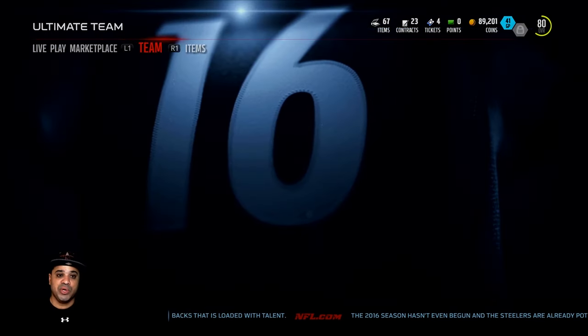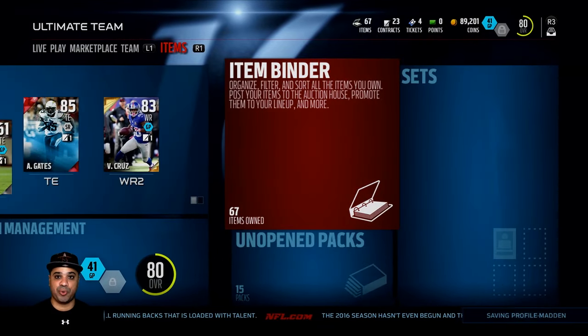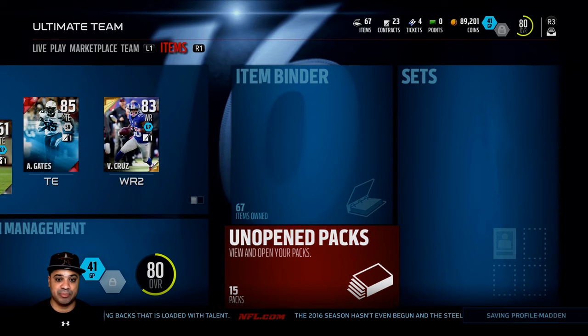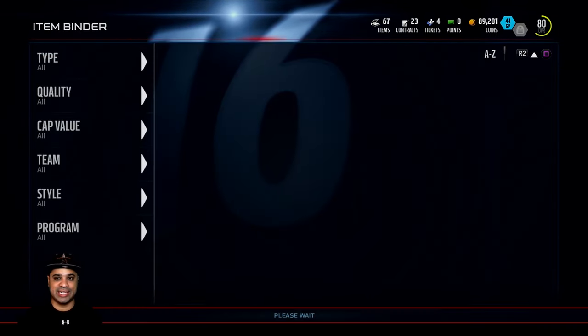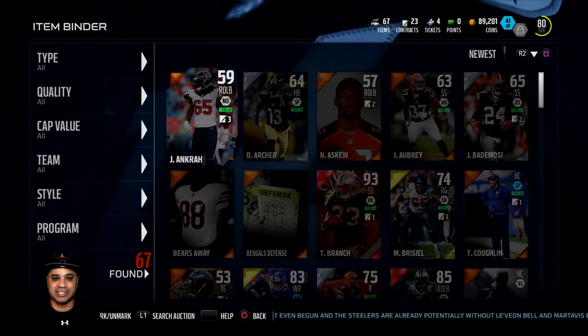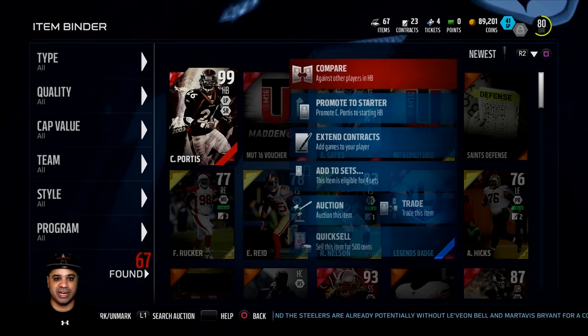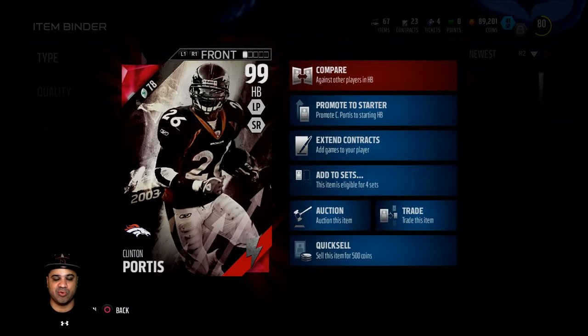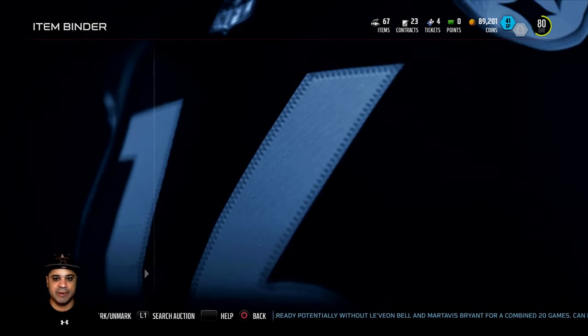For this first episode, I saved up all my packs. I also have a flashback Clinton Portis — let's take a look at him right now. This shows you don't need to spend real money to take advantage of this mode. We've got this 99 overall Clinton Portis, which is the final reward you get from completing the Journey 5 solos.